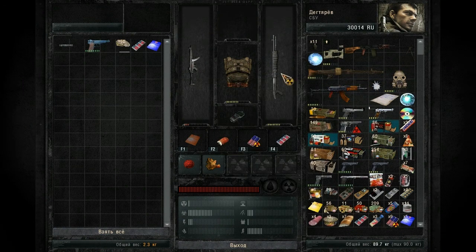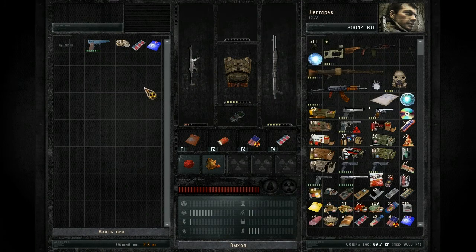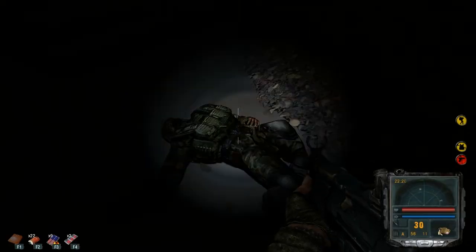I'll also teach you how to bring custom weapons, guns, and icons into the game, as well as how to modify them. You can see the custom icons here and some custom guns — this is the silencer for the gun. I will teach you how to do all of that.